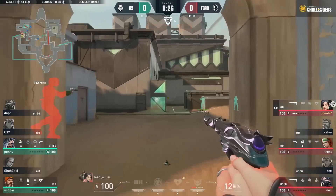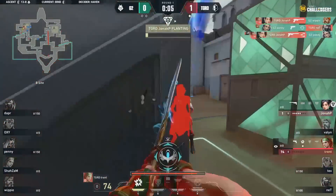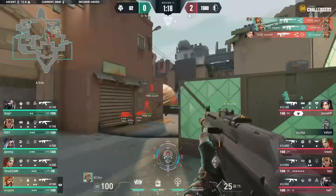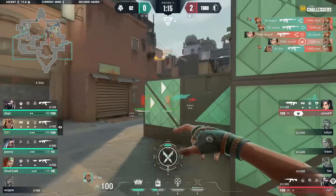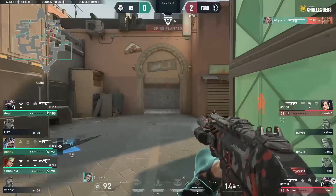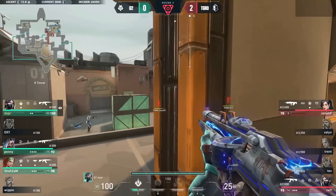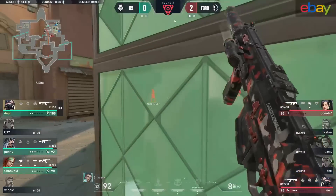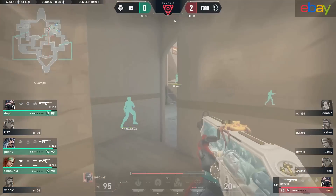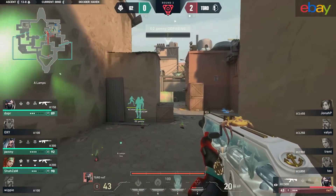Whippy and Penny — a duo as old as time — trying to go big here, but the first one can't. Jonah P is there for the trade. They're still questioning themselves over towards B, midway through the take for the Guard. Whippy is able to take two away. Moxie could be everything — he takes down one, but only the one. Penny standing firm — Tex is gone from midair like a fly. G2 recollect themselves with three players in the back of site. Jonah P looks for a slick kill to chip back the round, but Dapper instead finds his head.